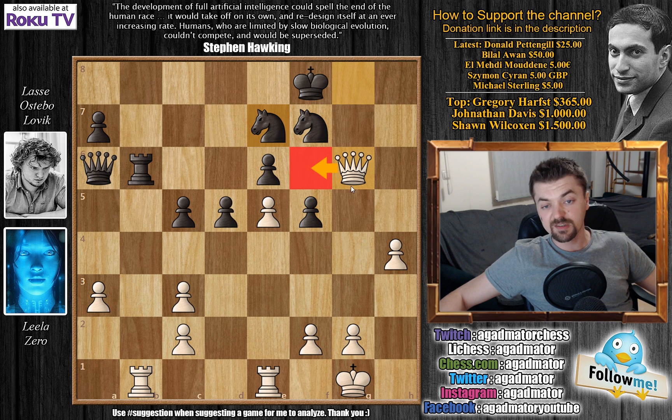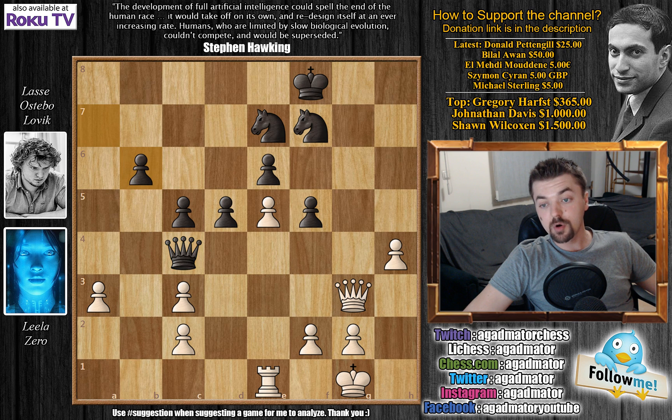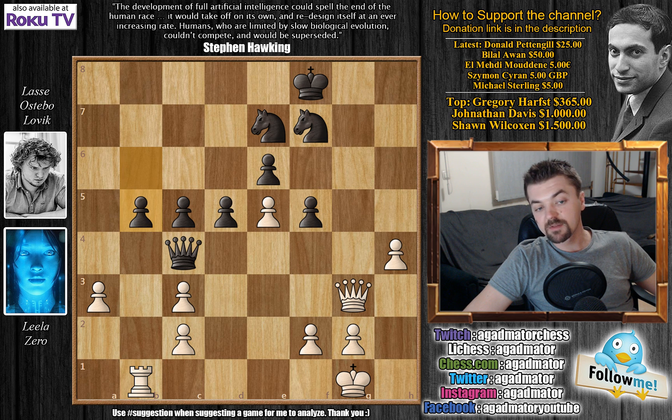But Leela is not interested in a draw and plays queen to g3. Queen to c4, we have rook captures, pawn captures, and now rook to b1 attacking the b6 pawn. We have b5 — now the pawn is protected by the queen — and now h5. As you all know, passed pawns must be pushed.